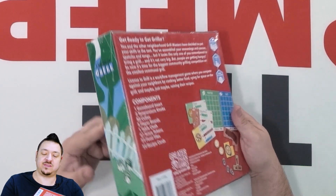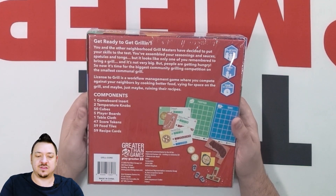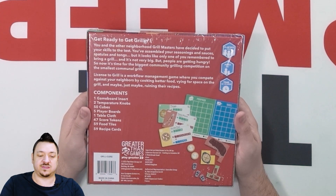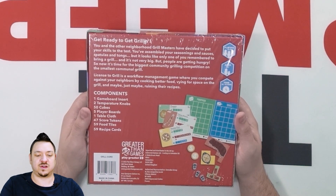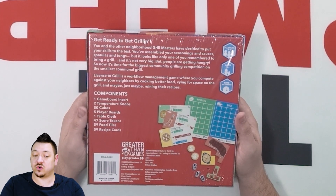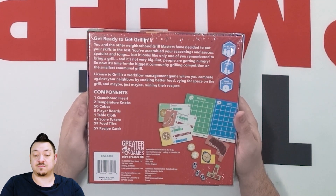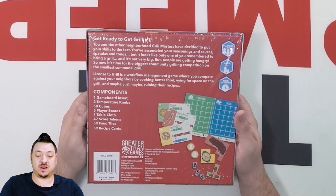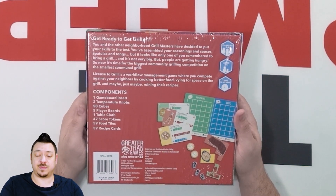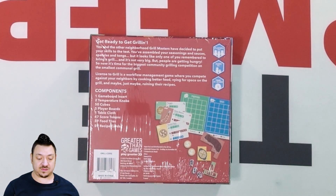It's for three to five players, plays in 30 to 45 minutes. Get ready to get grilling. You and the other neighborhood grill masters have decided to put your skills to the test. You've assembled your seasonings and sauces, spatulas and tongs, but it looks like only one of you remembered to bring a grill. And it's not very big, but people are getting hungry. So now it's time for the biggest community grilling competition on the smallest communal grill. License to Grill is a workflow management game where you compete against your neighbors by cooking better food, vying for space on the grill, and maybe ruining their recipes.